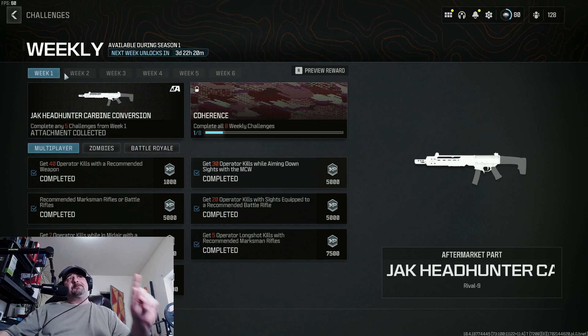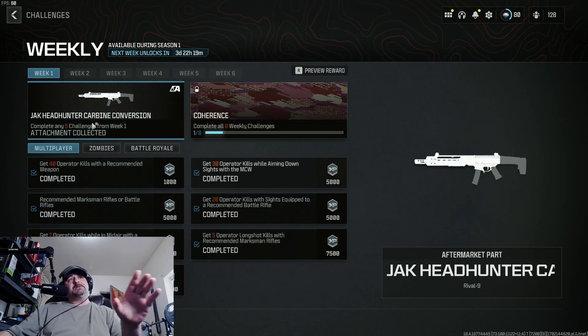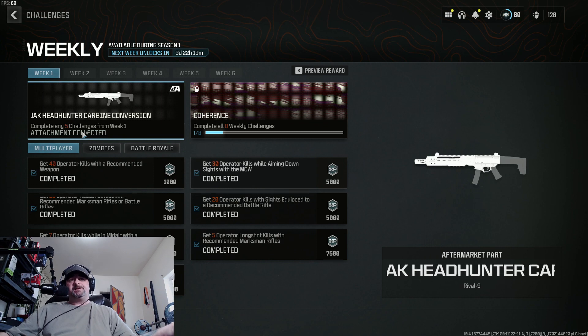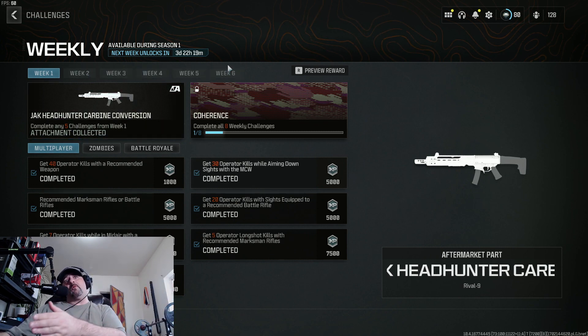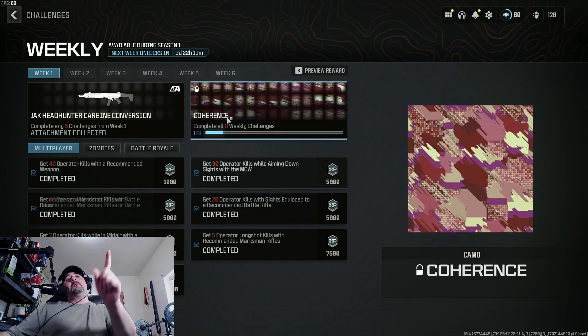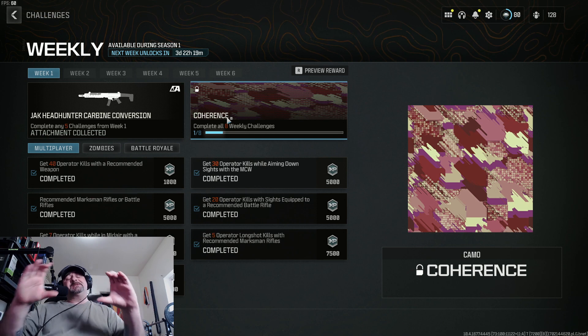What this means is that you actually need to complete eight weeks of challenges. You need to complete all five challenges to unlock this kit for week one, then complete the challenges for week two, week three, week four, and so on, all the way up to eight. Once you complete eight weeks of challenges, you unlock the camo. That is how you unlock the coherence camo. So if you're looking around the internet trying to figure it out, this is exactly what you have to do.